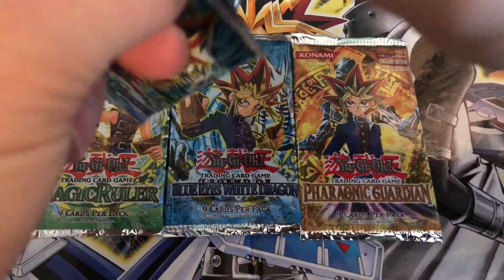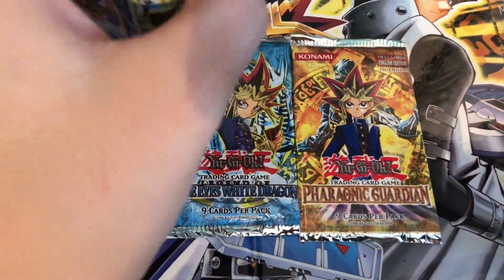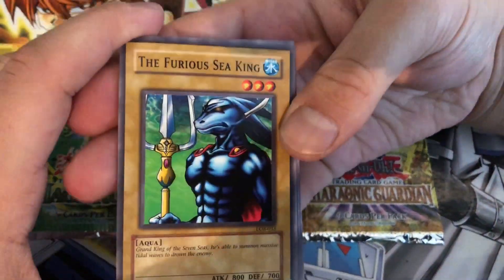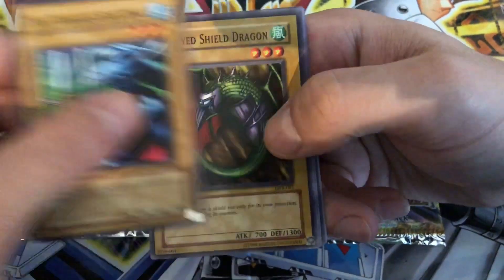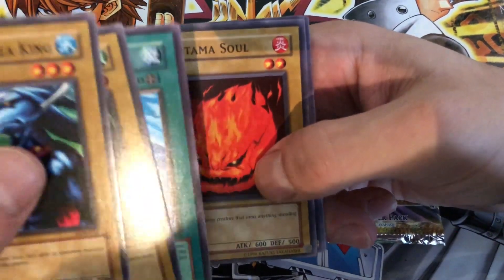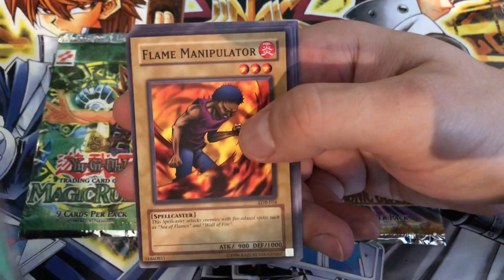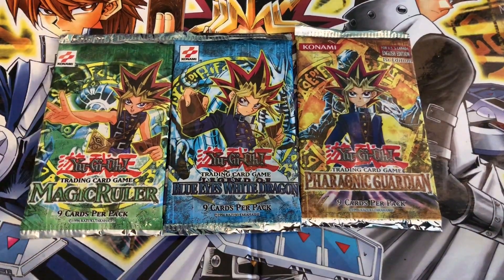Be awesome to get that Blue Eyes — this is one I don't have. Furious Seeking, One-Eyed Shield Dragon, Umi, Hinotama Soul, and Stop Defense. Dark Energy, Flame Manipulator, Frenzied Panda, and Silver Fang — gotta love old school just vanilla cards.